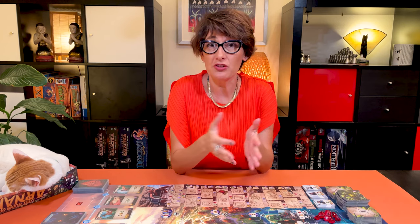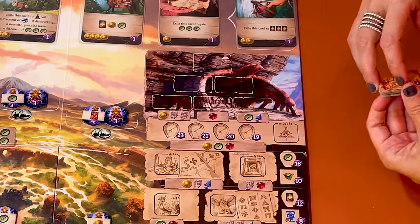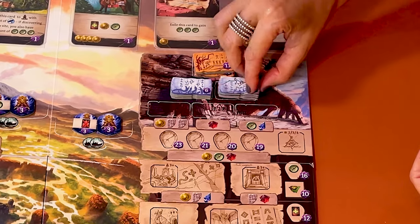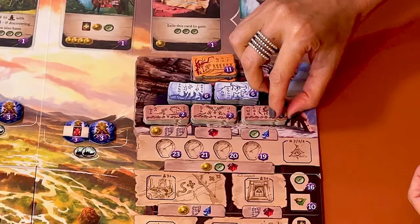Now for the rest of the setup, it will vary depending on the number of players. For this video, I'm going to show you a three-player game. On top of the research track, place the temple tiles. Place three elevens on top, two stacks of six here and three stacks of two there. The stacks are equal to the number of players, so here stacks of three.